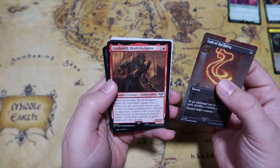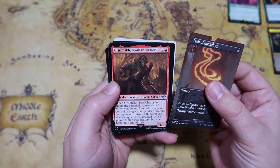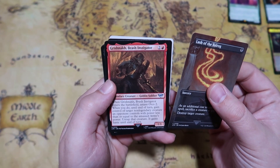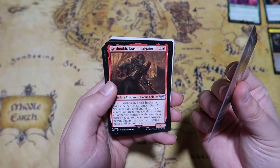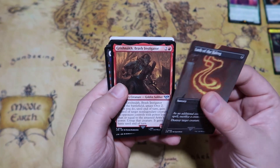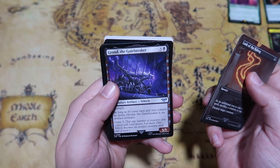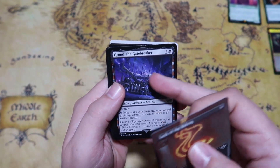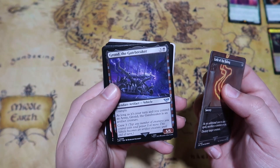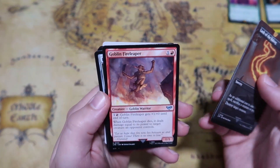So obviously you get the flavor of the Balrog grabbing Gandalf as he was cast off, which is pretty cool. Grishnok, Brash Instigator: when it enters the battlefield amass orcs 2, and when you do, until end of turn gain control of a target non-legendary creature an opponent controls with power less than or equal to the amassed army's power — untap that creature and it gains haste. Then we get Grond, one of the vehicles — in Lord of the Rings this is the big battering ram used to break down the gates of Minas Tirith.